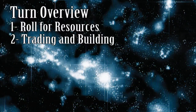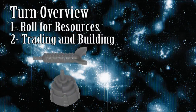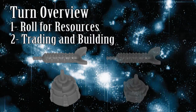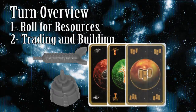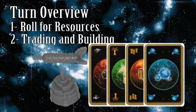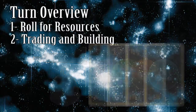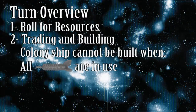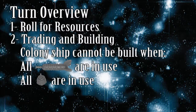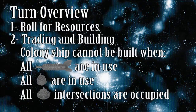During your turn, you may build spaceships, upgrade colonies to spaceports, and add expansions to your mothership. There are two kinds of starships: colony ships and trade vessels. To build a colony ship, you must pay the galactic bank one ore, one food, one fuel, and one carbon. To assemble the ship, take a colony base from your reserve and mount a transporter on top of it. You may not build a colony ship if all three of your transporters are already in use on the board, all of your colony base pieces are already in use, or all of your spaceport intersections are occupied.